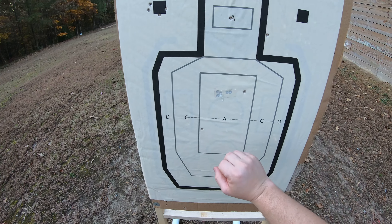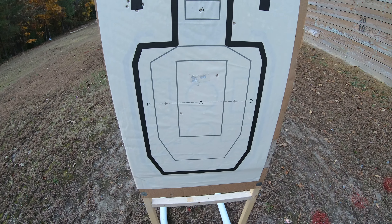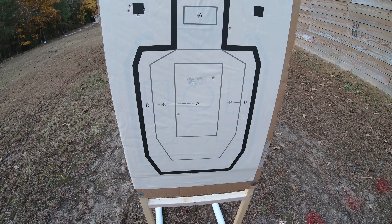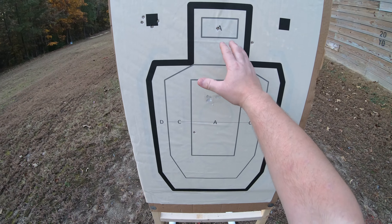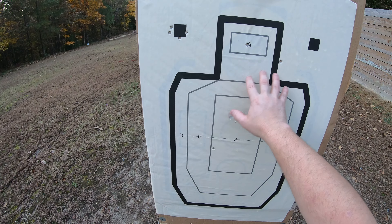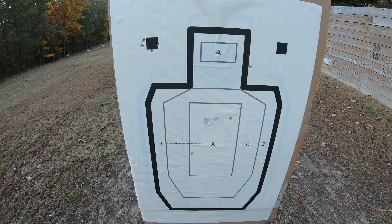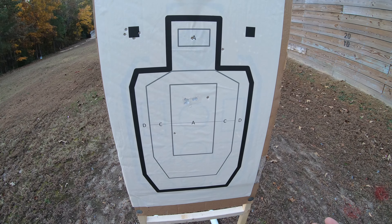Think about going back to a head shot. If you make body shots, what if they're not effective? What if they're wearing body armor or they're on drugs? Certain narcotics reduce pain, so you may have to make a head shot. Now not just any place in the head — you want to strike the head in the no-reflex zone: the medulla oblongata. If you strike that with a round, it's lights out.